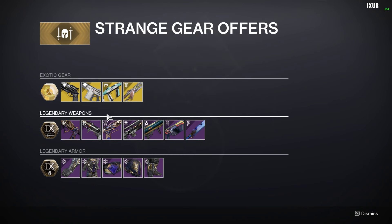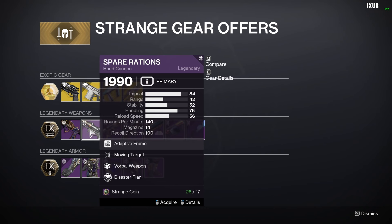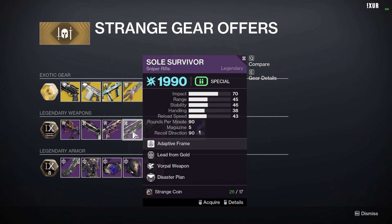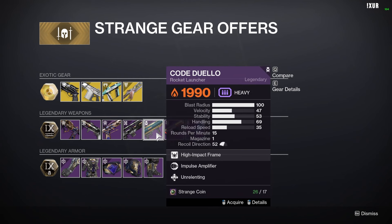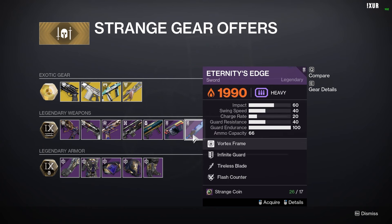For our legendary weapons this week we have Blood Feud with Triple Tap, Focus Fury, Right Hook; Spare Rations with Moving Target, Vorpal Weapon, Disaster Plan; Briggan's Law with Hitfire Grip, Sympathetic Arsenal, Right Hook; Soul Survivor with Lead from Gold, Vorpal Weapon, Disaster Plan; Code Dwello with Impulse Amplifier, Unrelenting; Memory Interdict with Impulse Amplifier, Danger Zone; and the Class Sword.